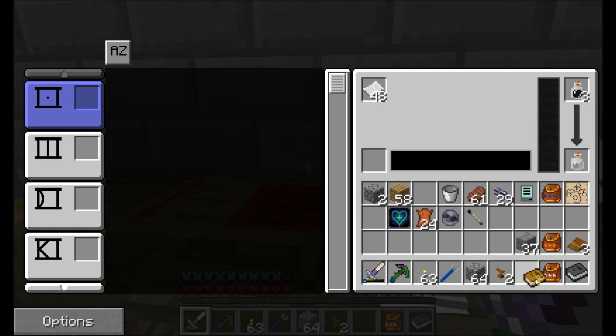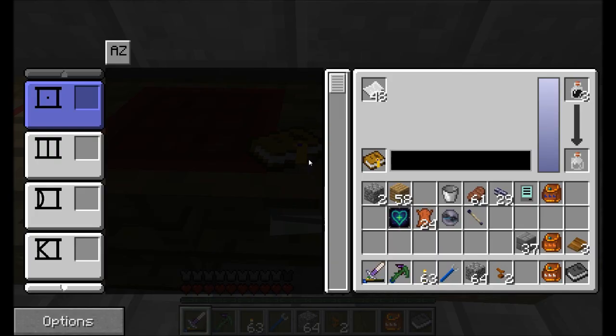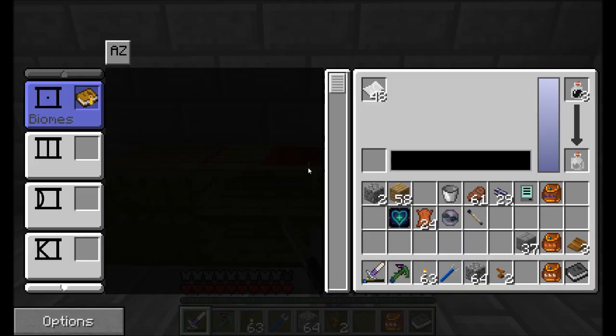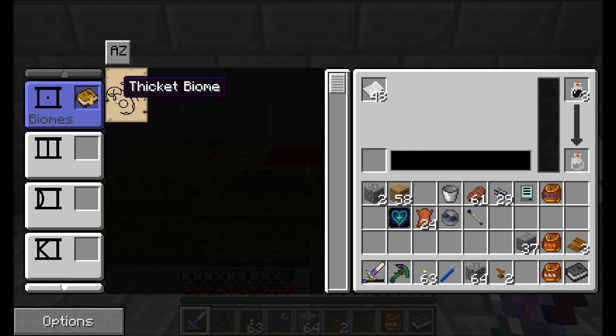There are several types of pages that define the dimension you're about to create. This one happens to be a biome page. I'll place my notebook in here, label it 'biomes,' place the notebook on the left side and the page over there. You can middle-click to sort it out nicely — alphabetical sorting and all kinds of cool options. You can have separate notebooks stored in different sections of the writing desk. If the notebook's in here, it actually renders on the desk — look at that!